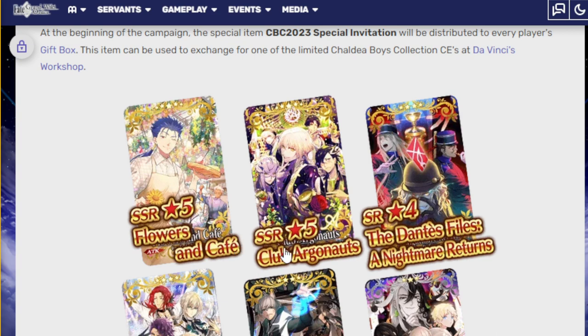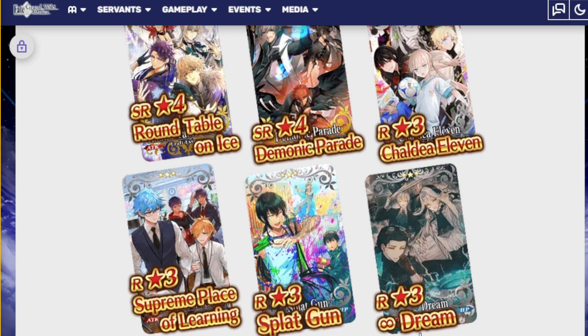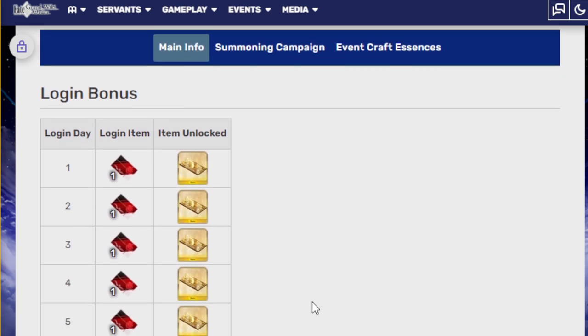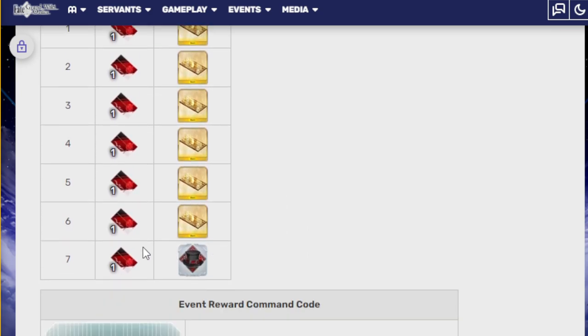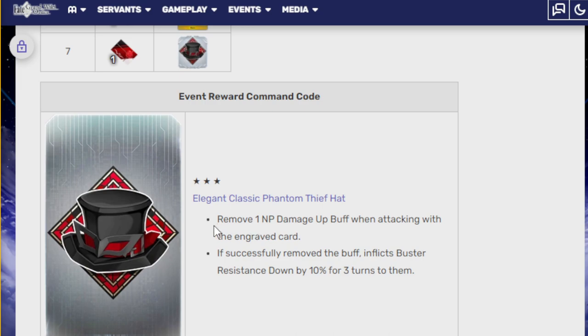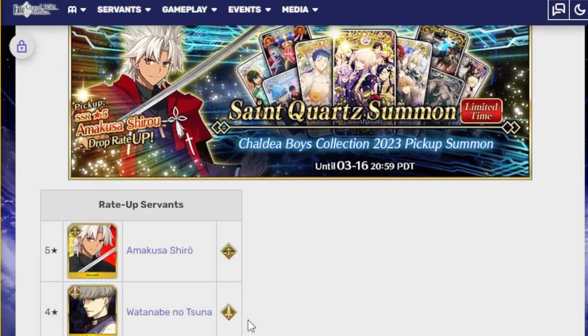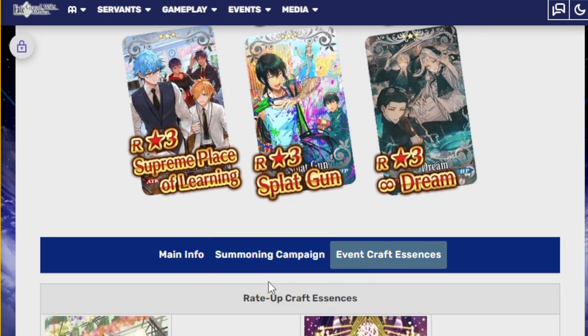The item can be used to exchange for one of the limited Caldea Boys Collection CEs at the Da Vinci Workshop. Here we have the CEs: SSR 5-star — Flowers in Cafe, Club Argonauts, The Dantes Files, The Nightmare Returns, Round Table on Ice; 4-star — Demonic Parade; 3-star — Caldea 11, Supreme Place of Learning, Splat Gun, and Infinite Dream. The login bonus gives you a ticket each day for six days, plus a nifty hat item. We are being given these craft essences for free.